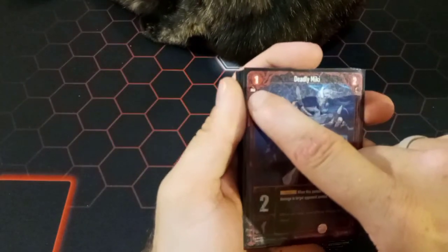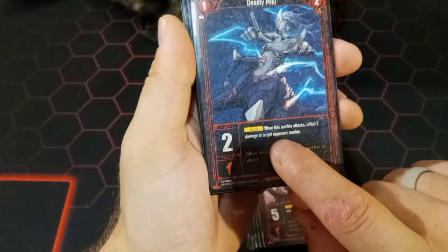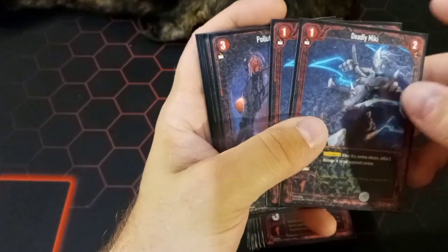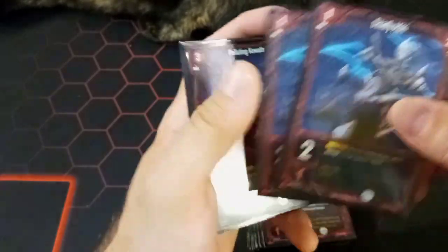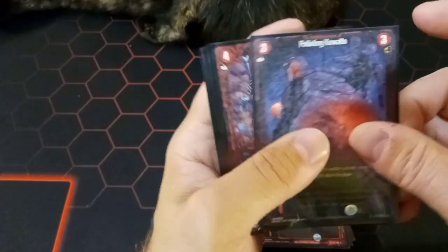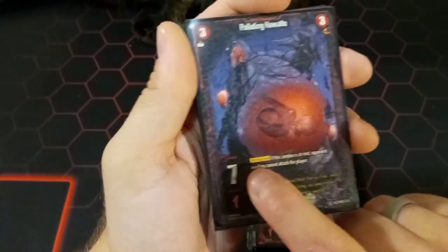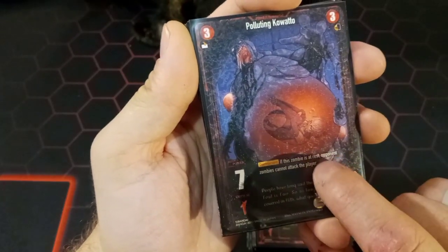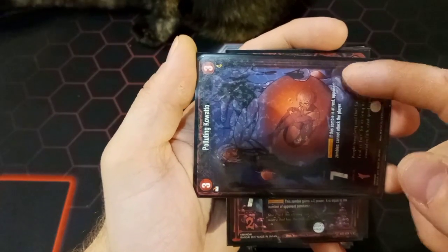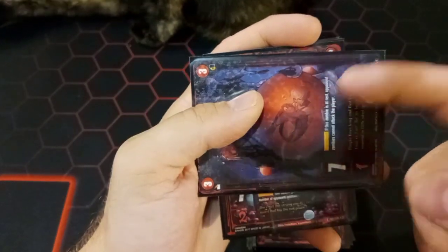Next we have two copies of the Deadly Miki: one magic to summon, flip over two magic to revive, two power, one critical. His Auto ability: when this zombie attacks, inflict two damage to a target opponent zombie — so he can dish out some burn damage, which is fun. Then we have one copy of the Polluting Koato: three magic to summon, flip over three magic to revive, seven power, one critical. His permanent ability: if this zombie is at rest, opponent zombies cannot attack the player. As long as he is at rest, your opponent can still attack your zombies but cannot hit you directly.